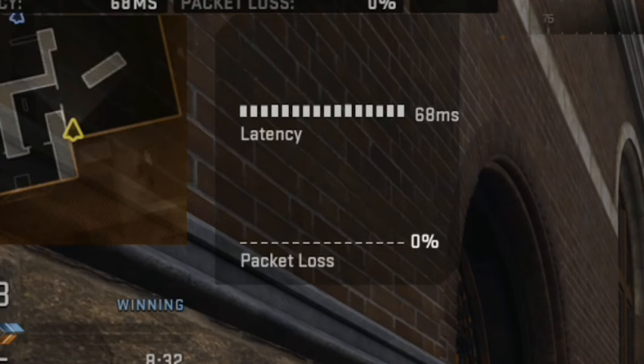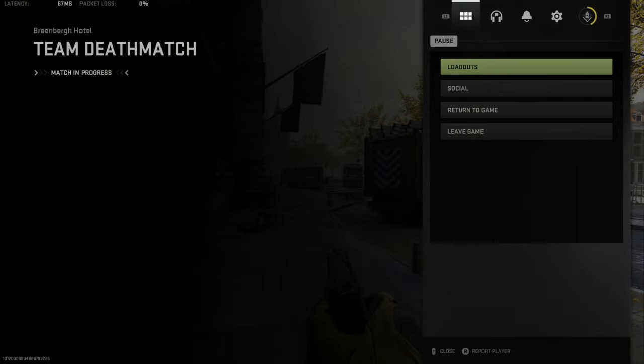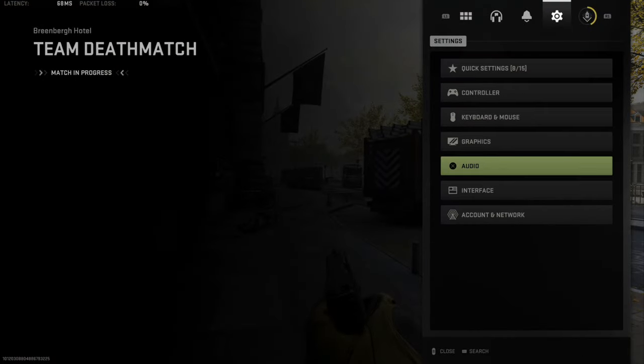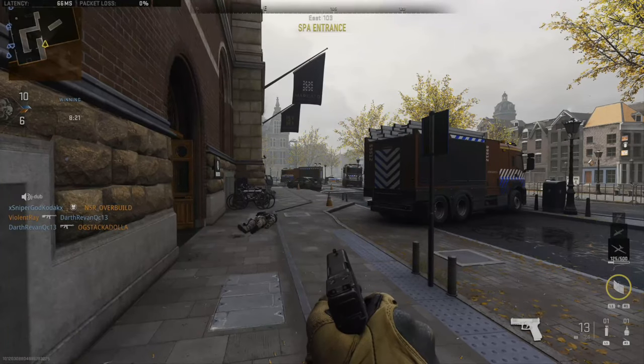The Connection Meter will show the current packet loss and latency in this format. You can turn that off and it'll save you a little bit of space on your screen, so it will no longer be displayed.